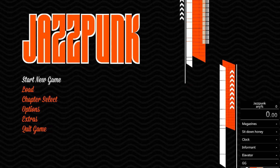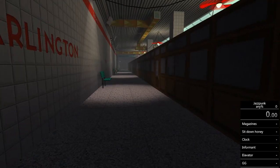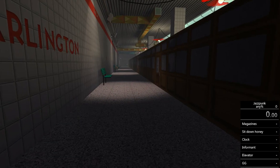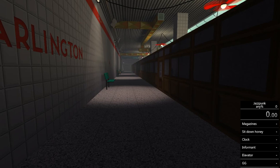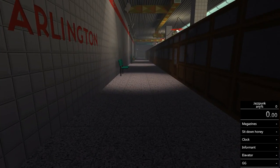This is an any% guide for Jazzpunk. When you start the game, press spacebar to skip the intro. Time starts as soon as you get control of the character Polyblank. There's a little animation of arrows going up the screen — you can actually walk while that animation is going on. You can start your timer and walk through it, or wait for the animation to stop and start the timer as soon as you start walking.